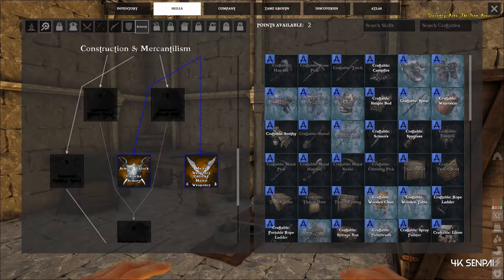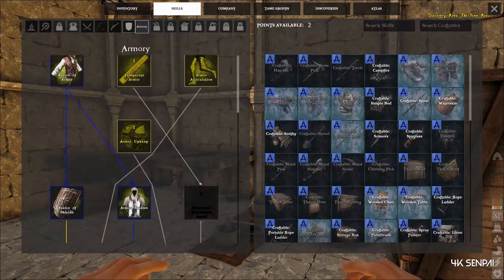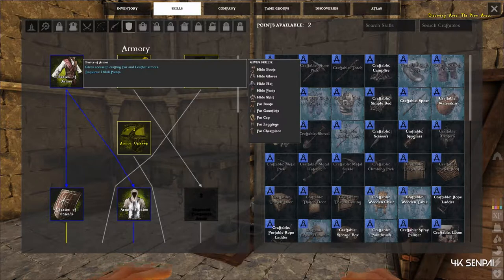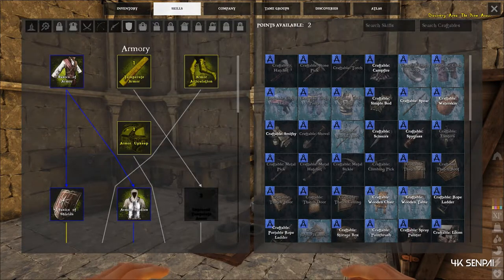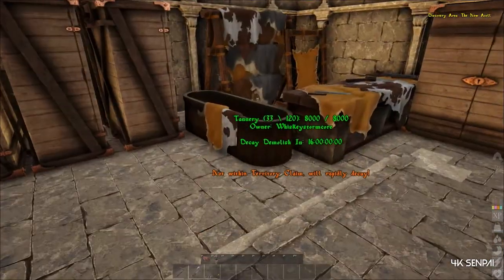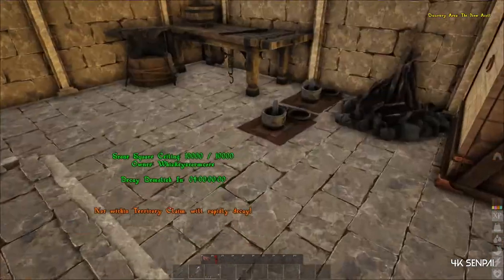There's another tab that opens up a shield option. All you need for the basic armor set — actually the armor I unlocked is fur armor — basics of armor, which is one point. As I showed in the past video, you have to use a tannery for making fur.